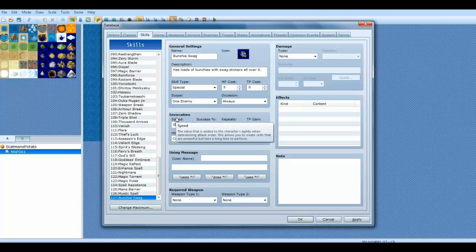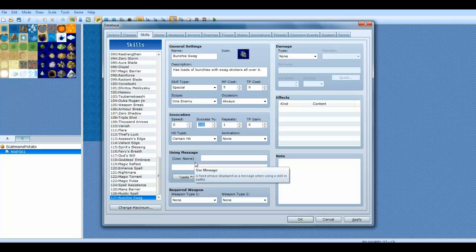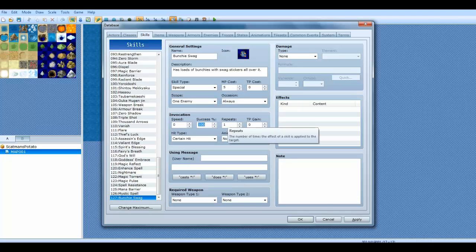The value here is added to the character's agility, determining attack order. So if you have something like Quick Attack from Pokemon, you would increase this to have a higher chance to go first. Success rate is the rate at which the use of this skill succeeds — you can have a skill that only has a 50% chance of working, similar to Stun Spore or Sleep Powder. Repeats is how many times the skill repeats — similar to attacking nine times, like I mentioned in previous episodes. TP gain is how much TP you will gain per hit.